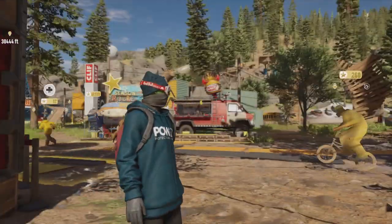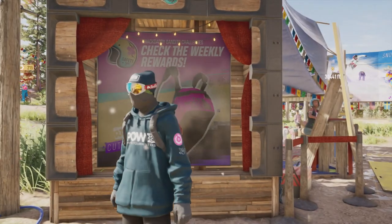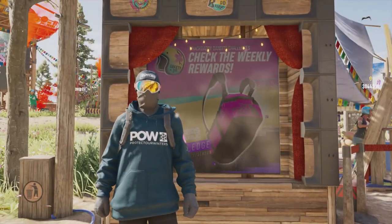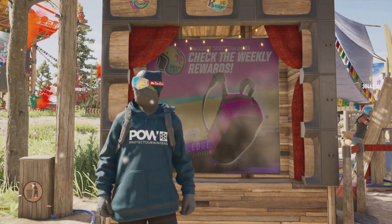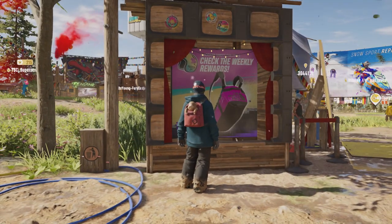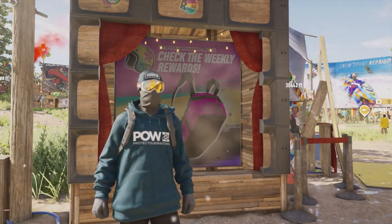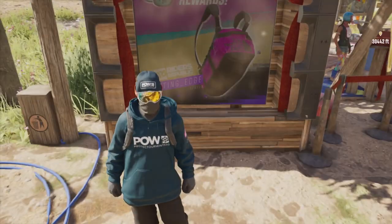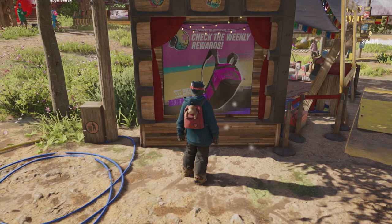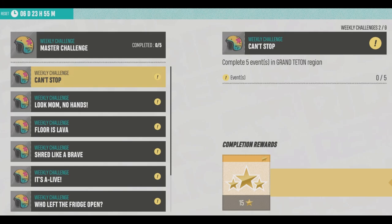What's up dude, if you're watching this video right now just know that you are a damn beautiful human being. I hope you're having a whimsical Wednesday. We got the POW beanie from Protect Our Winters in the Riders Republic as a weekly reward, and we also got a pink duffel bag that we can unlock. Let's see what else we got this week in the Repub, and if these videos help you out week in and week out, please subscribe.